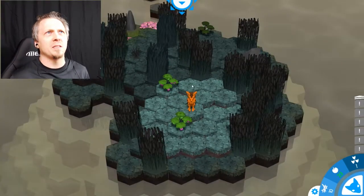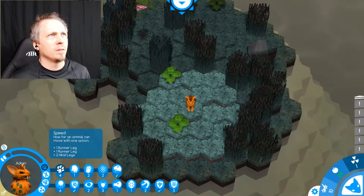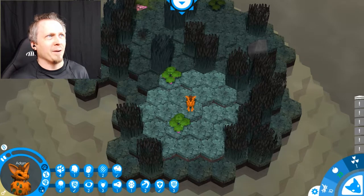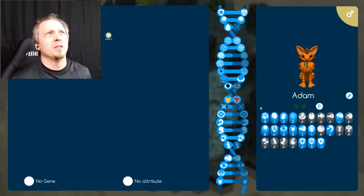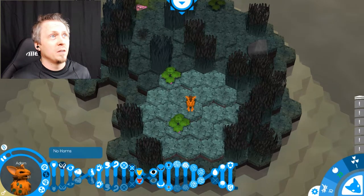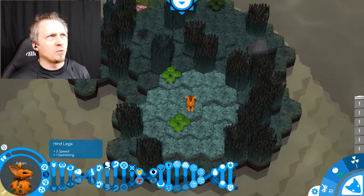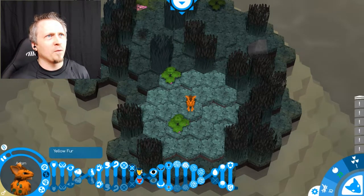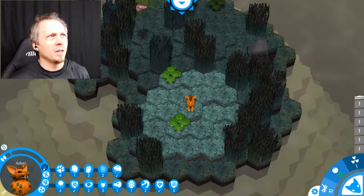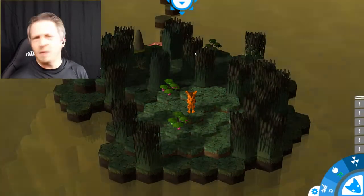I used up all of my movements for the day apparently. Okay, what's this — genes? More genes: medium ears, horns! We can actually see what each trait is — each group — and try to encourage different traits, like getting horns and such. I apparently cannot move any further, so let's go to the next day.